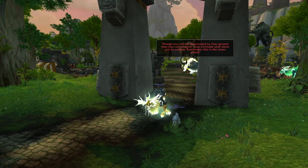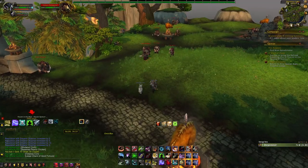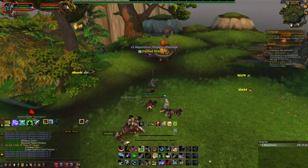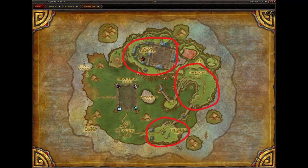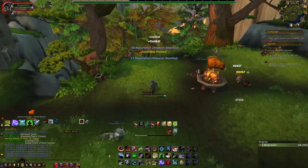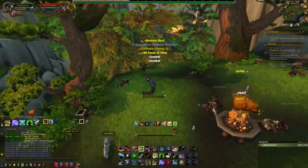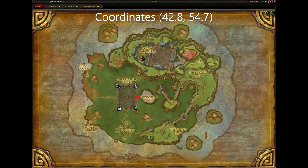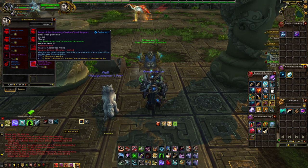Next is the Heavenly Golden Cloud Serpent. To get this mount, you need to become exalted with Emperor Shaohao and farm 100,000 Timeless Coins. To do that, head to the Timeless Isle and kill the mobs at the circled locations. I would recommend getting a party of 5 and farming these spots, as being in a full group will help speed up the process. Once you get the necessary reputation and coins, speak to Mistweaver Ku located here and buy the Heavenly Golden Cloud Serpent.